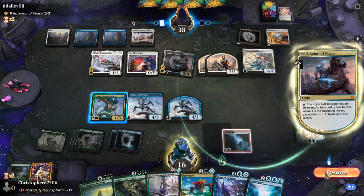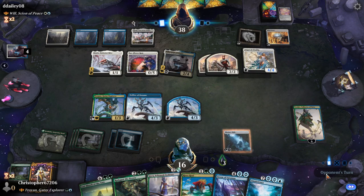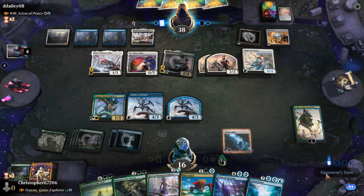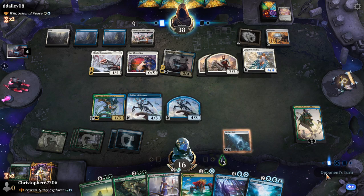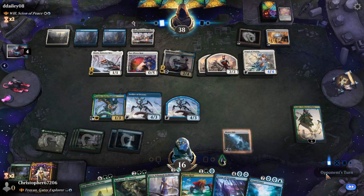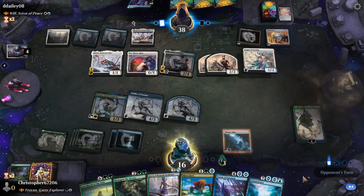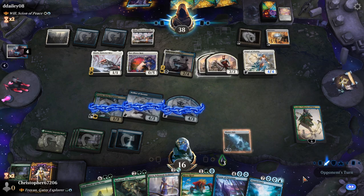I don't even think we need to take the Defiler of Dreams discount, or the conversion with them, because it's not really a discount — you pay two life for the mana, so it technically takes the mana off but also just puts the mana elsewhere. The problem is we can't storm off, but I don't need them untapped anyway. I think we're gonna go crazy next turn.